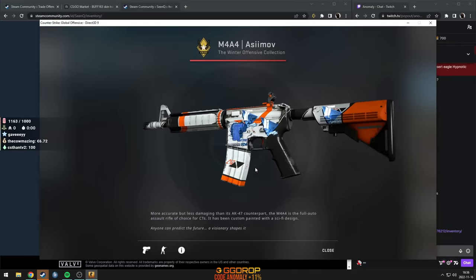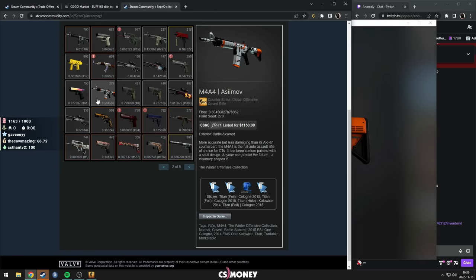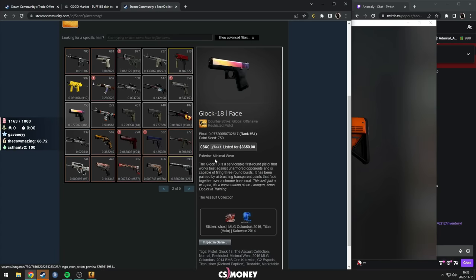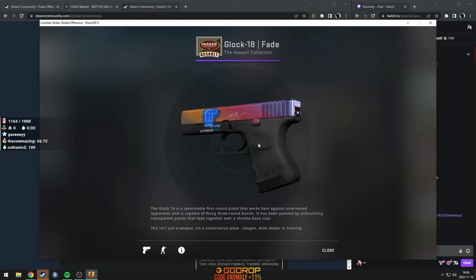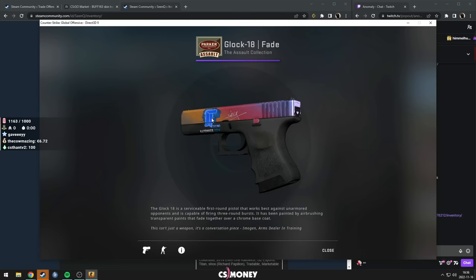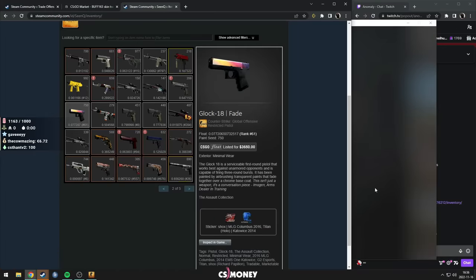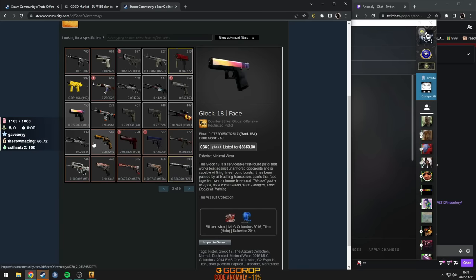M4 Asimov with Titan — this one's pretty cool, but not too out of this world. Glock Fade minimal wear, and Titan in the front. Imagine how shaky his hand must have been when he goes to scrape the Shock signature to just the white text, so he doesn't hit the Titan. He's like, every time just... I'd be hella shaky.